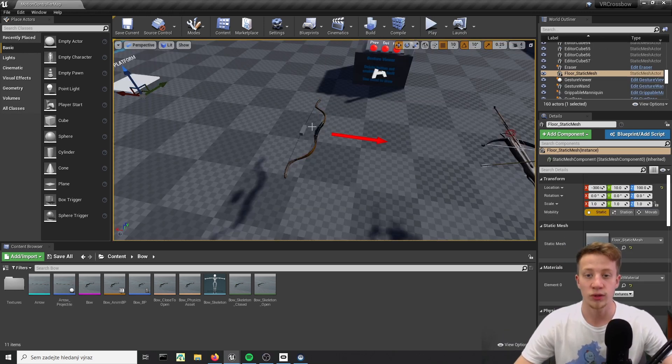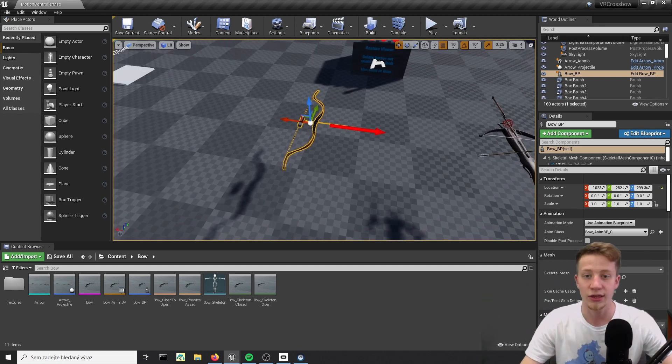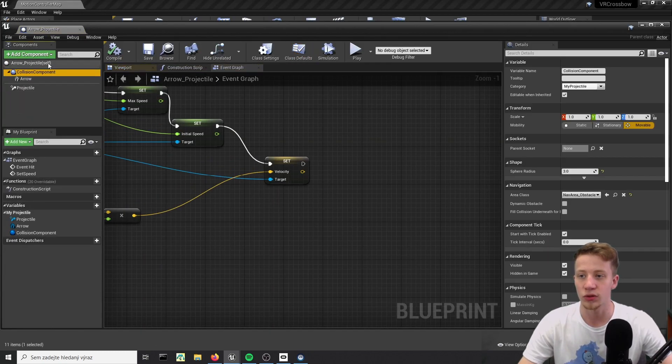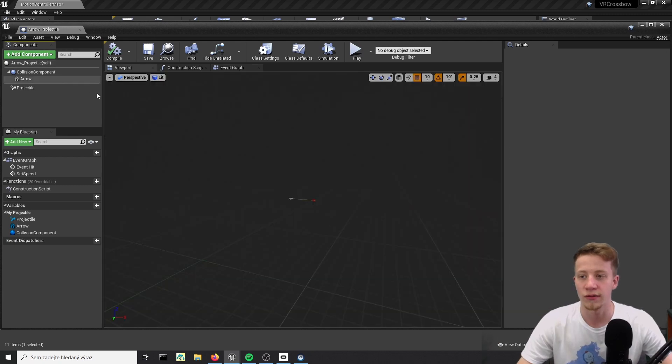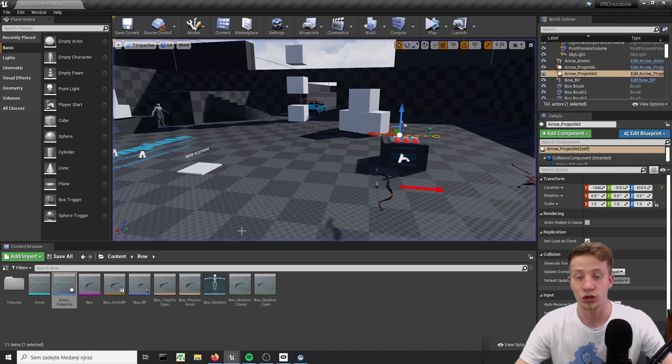To demonstrate it all, I will be using this bow that I created in a different tutorial. I have links somewhere there in case you want to use it as well. Right here, I'm using an arrow as a projectile. It's a regular component with projectile movement mode. If you don't know anything about projectile movement mode, you can read the documentation or find any video on YouTube. Basically what it does is just fly and follow its velocity.